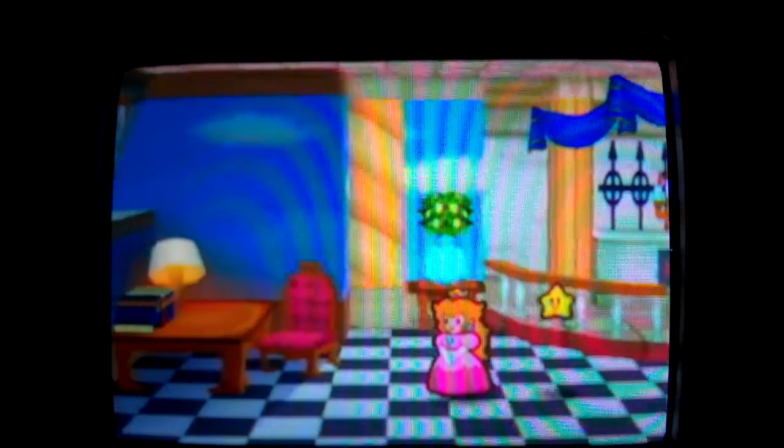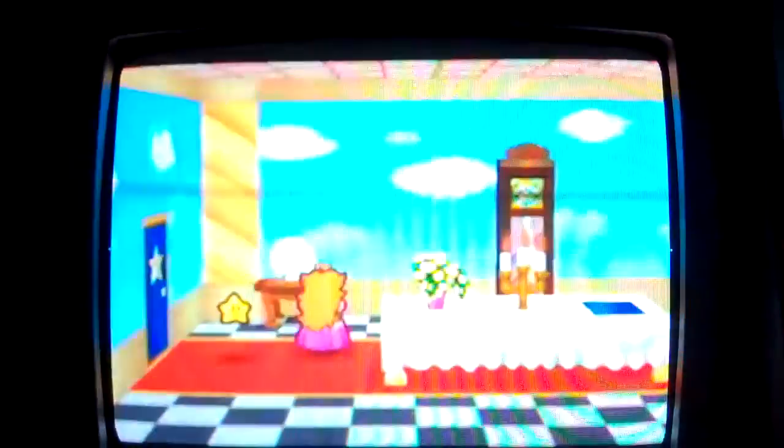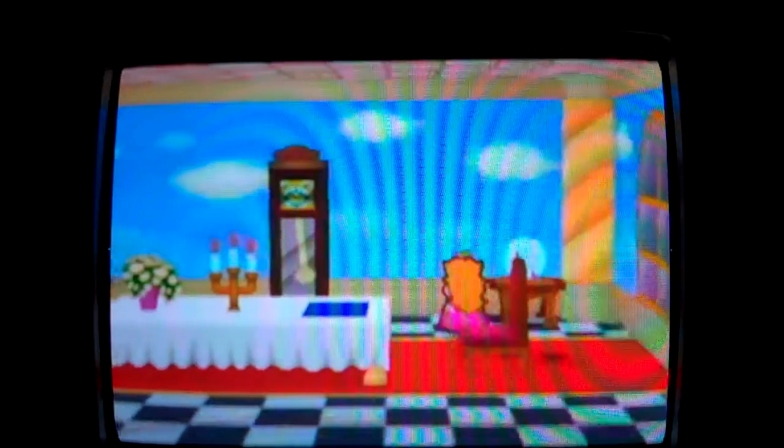It's up to Peach and Twink to find information about Tubba Blubba. Even the toughest enemies have a weakness. But the diary Bowser left right there is gone. There are still guards out there, so they will patrol the grounds of the castle. There's really nothing here, but you'll find something useful there after the fourth chapter.